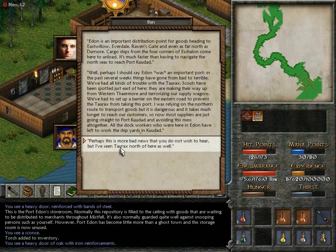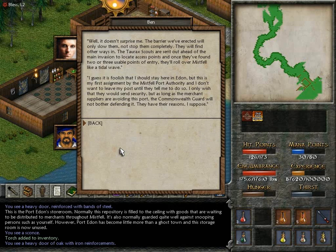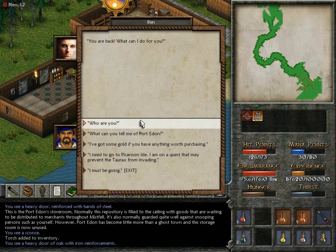I've seen Torax to the north as well. Well, it doesn't surprise me. The barrier we've erected will only slow them, not stop them completely — they will find other ways in. The Torax scouts are set out ahead of the main invasion to locate access points, and once they've found two or three usable points of entry, they'll roll over Mistfell like a tidal wave. I guess it is foolish that I should stay here in Adan, but this is my first assignment by the Mistfell Port Authority and I don't want to leave my post until they tell me to do so. I only wish they would have sent security, but as long as the merchant suppliers are avoiding this port, the Commonwealth Guard will not bother defending it.